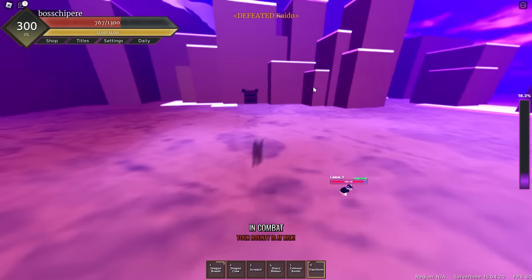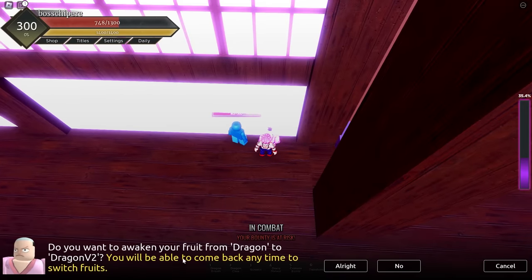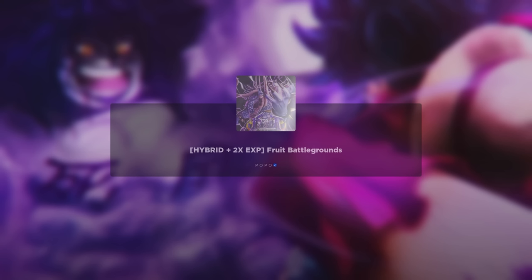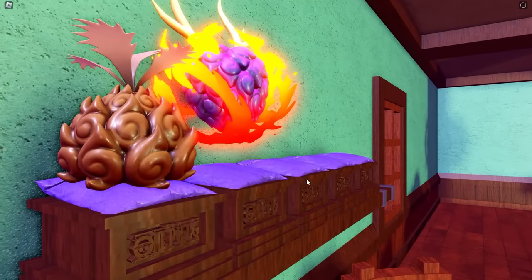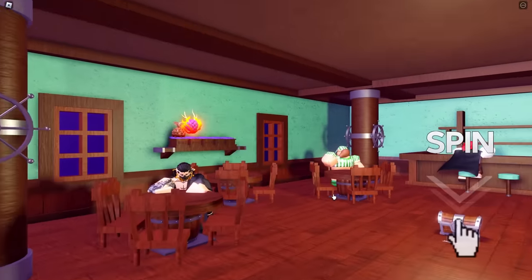Let's de-transform and go check if we can evolve now. Let's talk to him. 'Do you want to awaken your fruit from Dragon to Dragon V2? You'll be able to come back anytime to switch fruits.' Finally! Let's quickly evolve it here. Let's evolve — and there we go! We've managed to get Dragon V2! We evolved Dragon into Dragon V2. That is amazing.